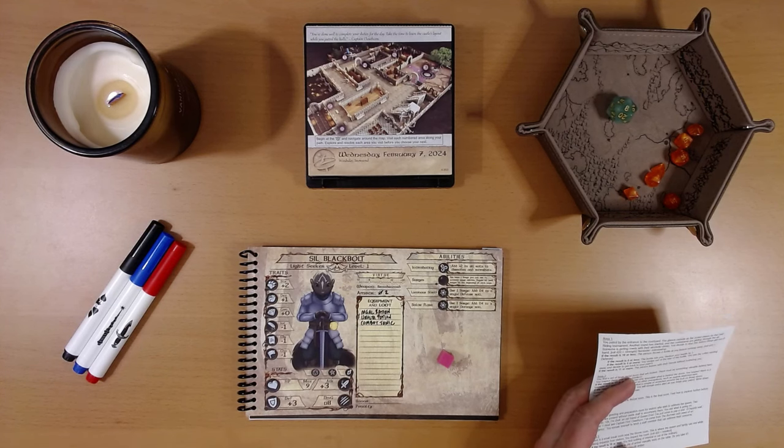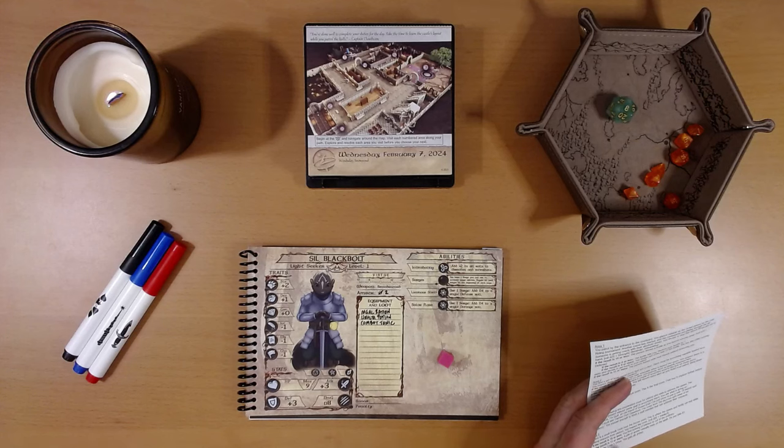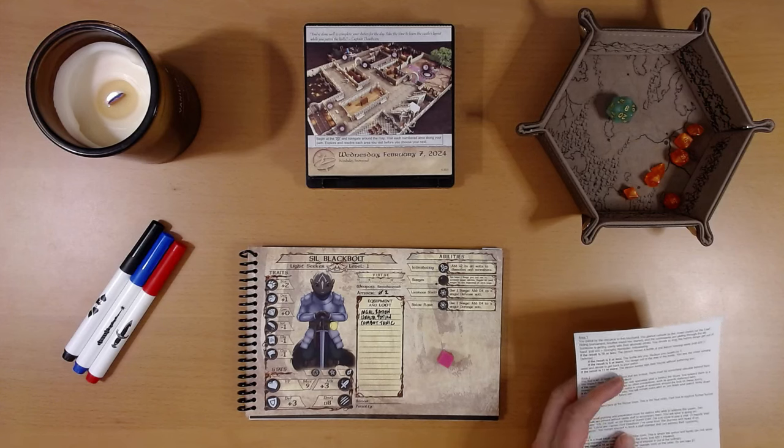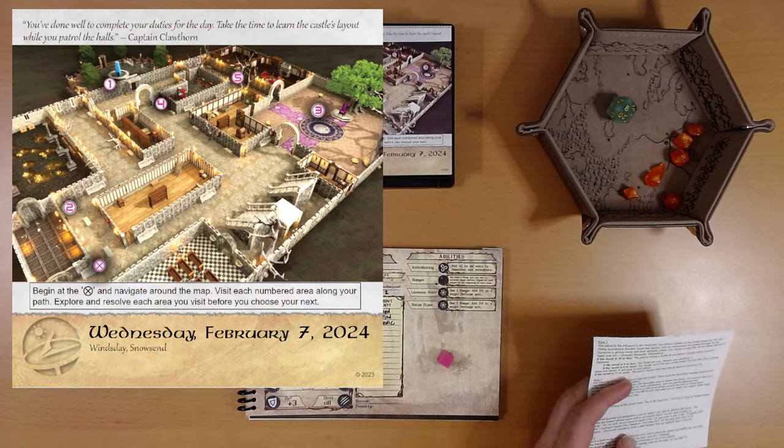I don't see any hidden icons on this page. Begin at the X and navigate around the map. Visit each numbered area along your path. Explore and resolve each area you visit before you choose your next. The X is down in the bottom left, and I think we'll just go counterclockwise: two, one, four, five, and three.